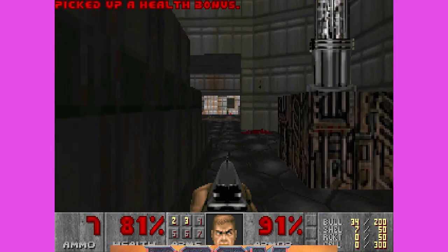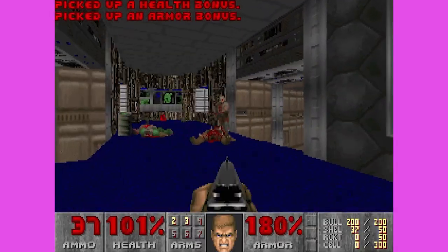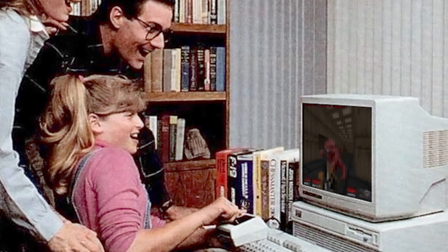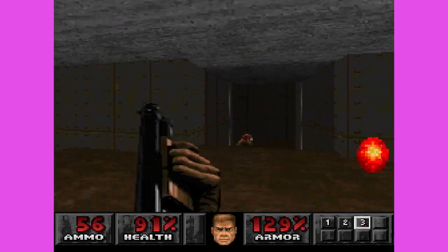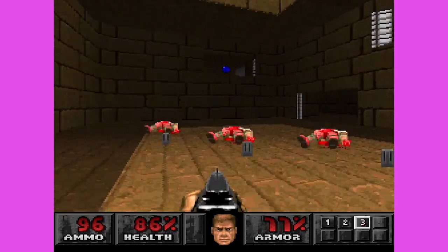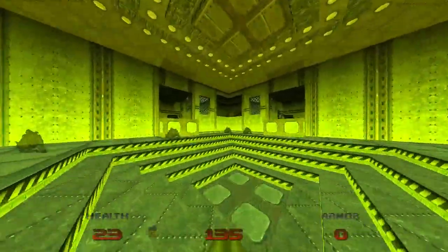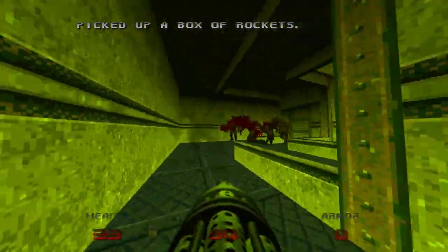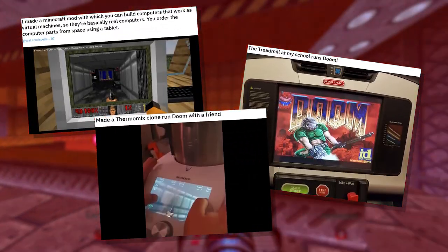Doom is the quintessential boomer-core first-person shooter, and also peak Port Patrol material. Releasing in 1993 and being light years ahead of what most people's computers could even hope to run smoothly, porting Doom to anything that wasn't a PC became a dick-measuring contest for computer nerds. As a result, the late 90s saw the game get ported to just about anything that had a processor. Nowadays we have the meme 'Will it run Doom?' — the antithesis to 'Will it run Crysis?' — almost mocking how easy it is to make the game run on even the most obscure pieces of modern tech.